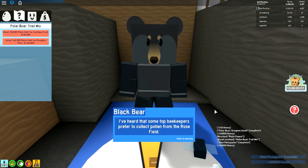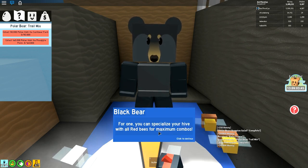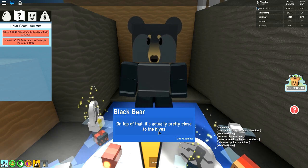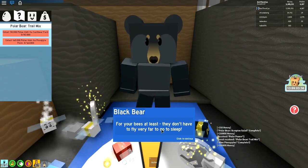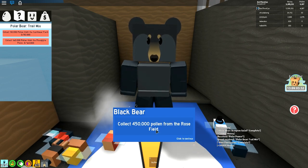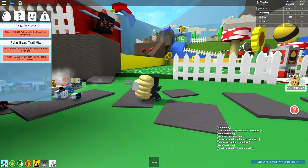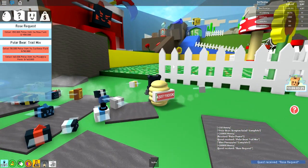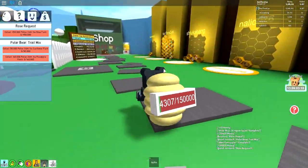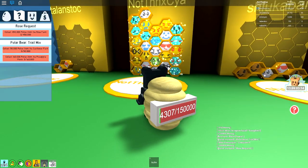I heard that some top beekeepers prefer to collect pollen from the rose field. For one, you can specialize your hive with all red bees for maximum combos. On top of that, it's actually pretty close to the hives - your bees don't have to fly very far to go to sleep. Why don't you test it out? Collect 450,000 pollen from the rose field. I have actually discovered that this rose field - the one with the scorpions in - does fill up really quick. We don't have a customized hive, just one of each bee, but it's still quick enough.